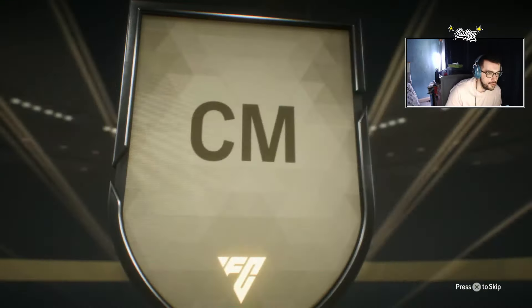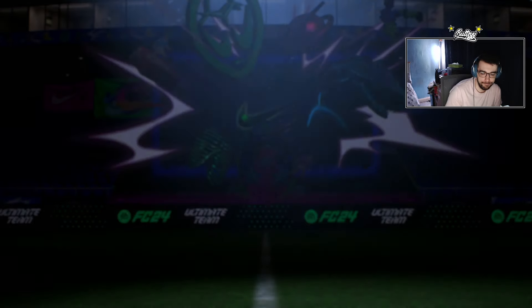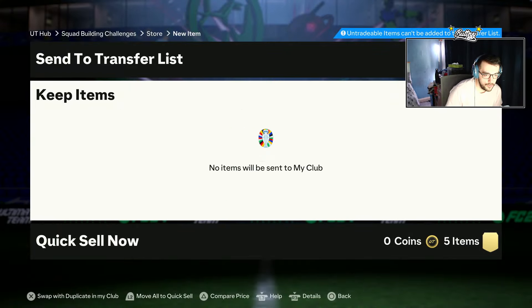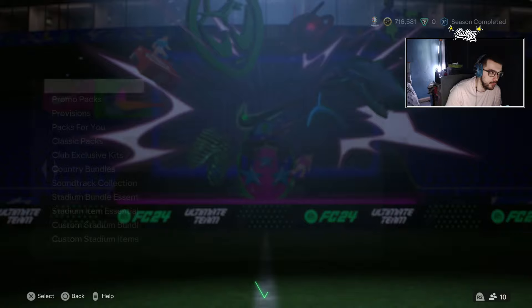French center mid — Rabbi Matondo. Five duplicates. We'll open the mega pack and then move on to the other packs.